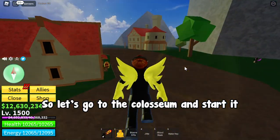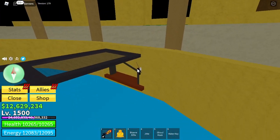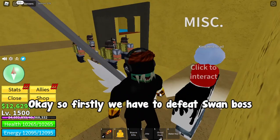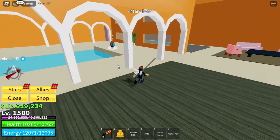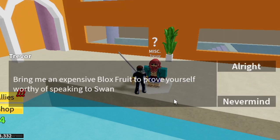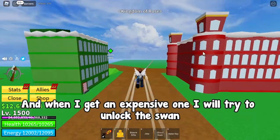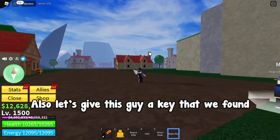We are finally level 1500, which means we can start this quest to get to the third sea. Let's go to the coliseum and start it. Firstly, we have to defeat the Swan boss — let's do it. We have to bring this guy an expensive fruit, so I will keep rolling some fruits at the Blox Fruit dealer's cousin, and when I get an expensive one I will try to unlock this quest. Also, let's give this guy a key that we found.